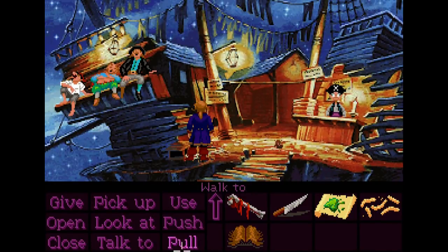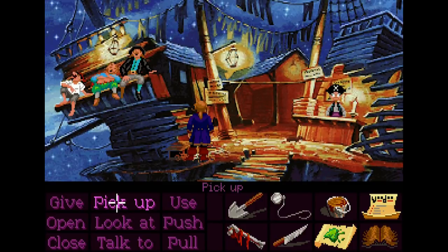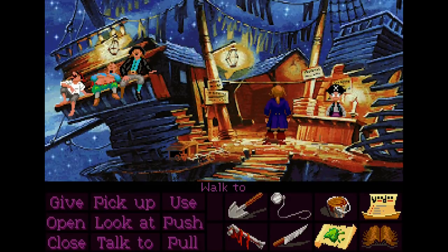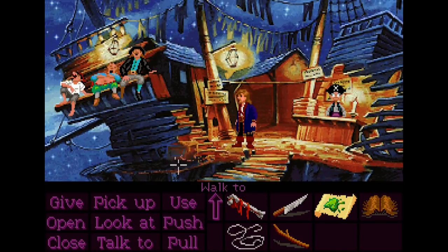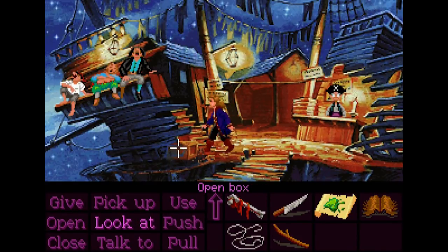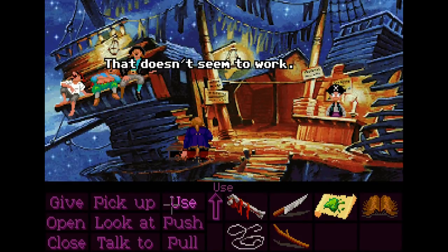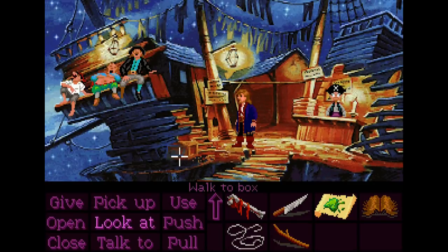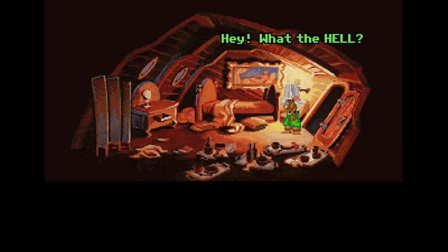So now we can use the stick with the string. Open the box, use the stick with the box. We're making a makeshift trap. Then we're using the string with the stick. We want to use the cheese squiggles with the box. Give this rat an opportunity to go eat the cheese squiggles and then we will pull the string. Yoink! We didn't catch the rat! Hold on — open the box. There's still cheese squiggles there. Use the stick with the box. I can do this, guys! Aha! We did it! We caught the rat! Now what? We picked up the cowering rat — he looks like a little pig thing. That does not look like a rat to me.